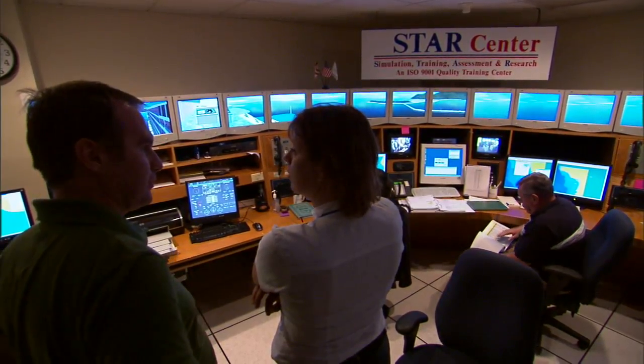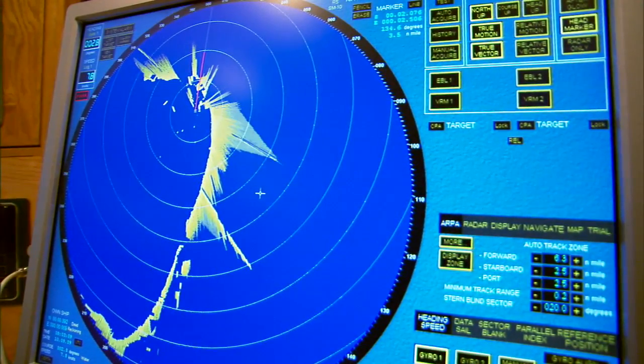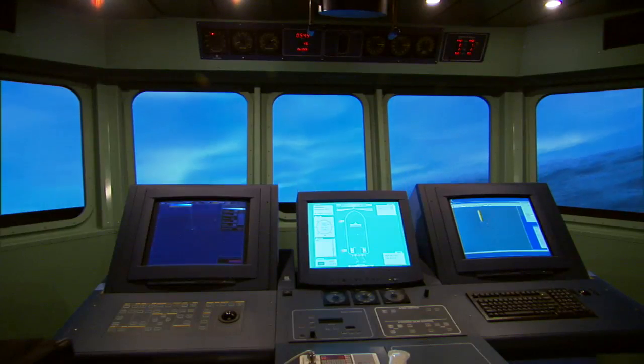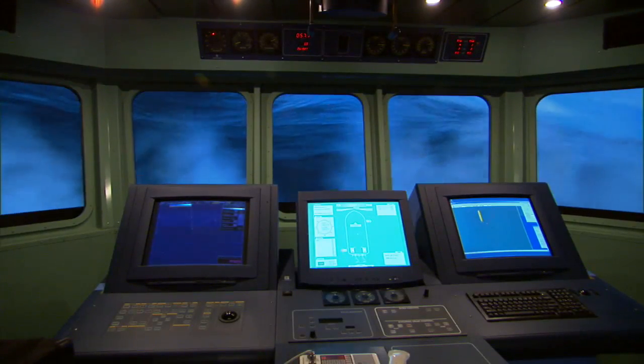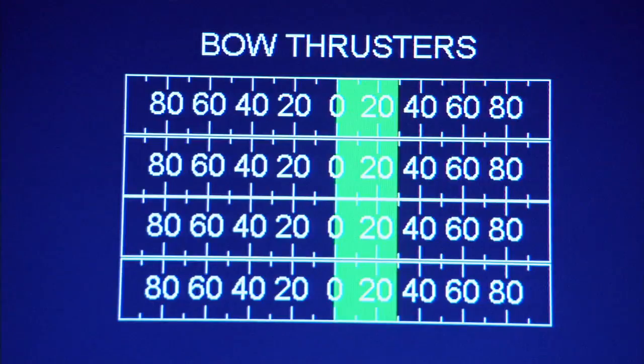We can create just about anything. We can have winds from zero — flat calm, zero current — all the way up to 70 knots and even more, in seas up to 10 meters high. And the models are made so that they react very closely to how the ship will react.